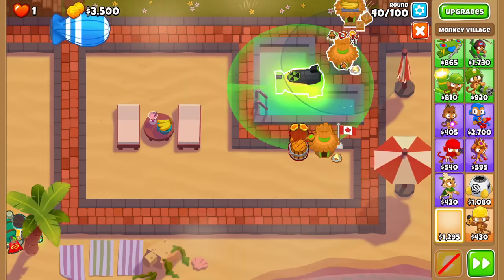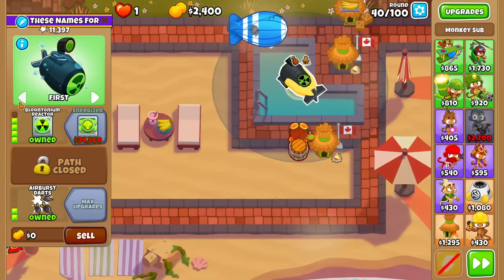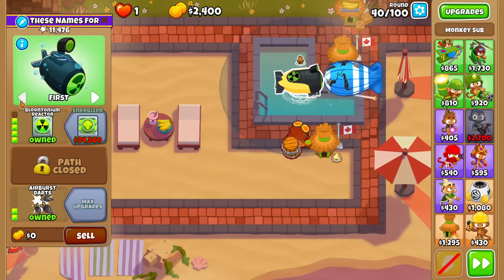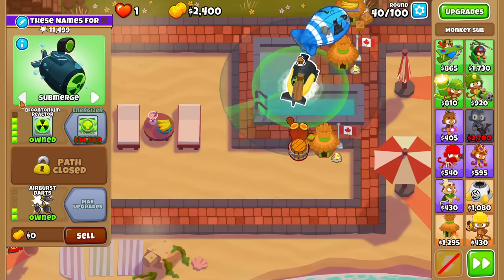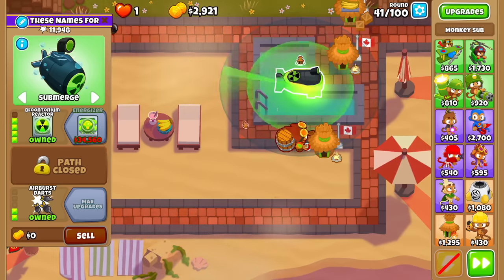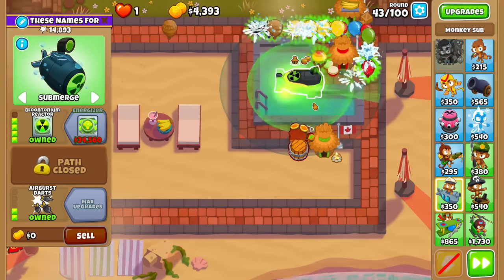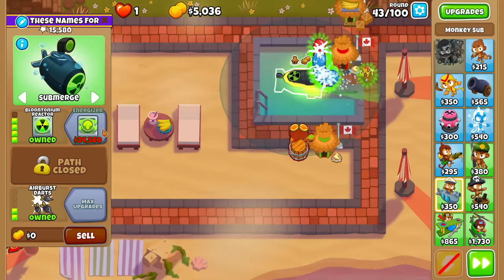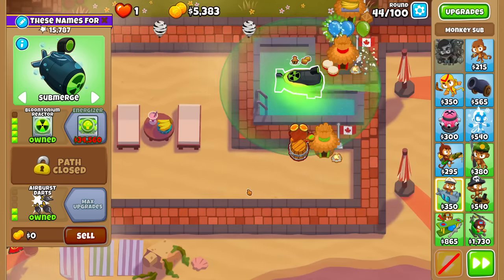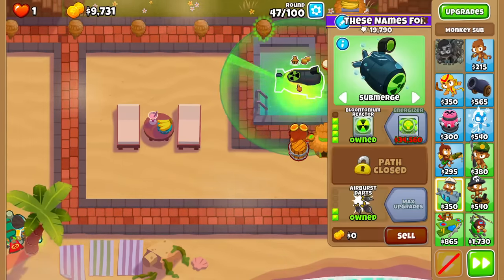4-0-2 now. Round 40 is on its way, so we gotta unsubmerge it just so we get the air force to do a bit more damage. I recall that if you submerge and use first tap targeting, you can actually get DPS faster on the Moab. I should also figure out when I should make the leap towards affording an Energizer. A Jerryfire would be really helpful in allowing us to save up to Energizer, but I also want to wait as long as possible just so I spend less money.